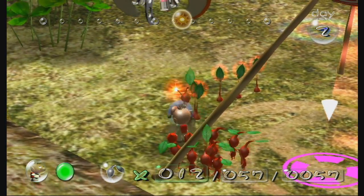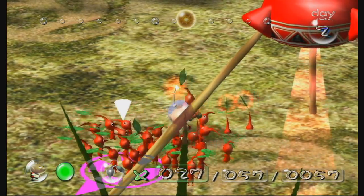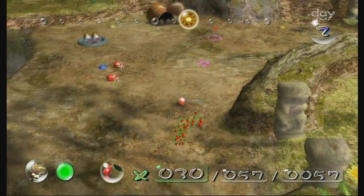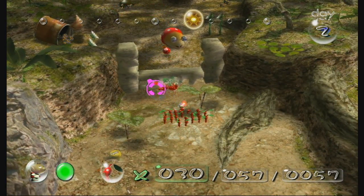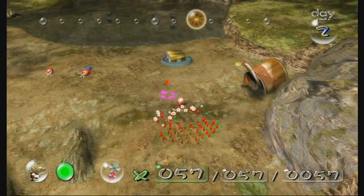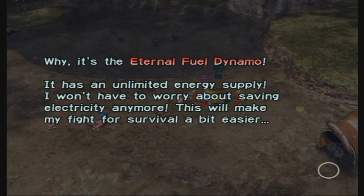I hope this is okay — it's 50 seconds, that's got to be enough. There we go, they're almost done. While these people are working I think I'll go check that out. Oh, it's the internal fuel dynamo! So now we have unlimited energy supply.